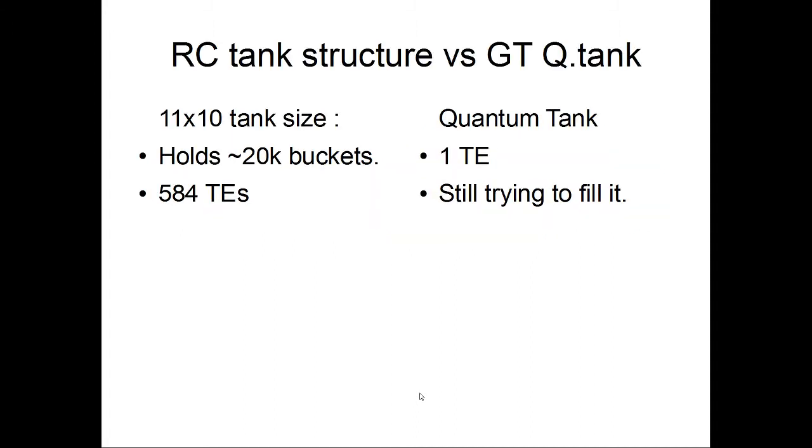Returning to GregTech: the Railcraft tank structure versus the GregTech quantum tank is a perfect example. The Railcraft tank is 11 by 10, holds roughly 20,000 buckets for the iron version — you can double that for the steel one. It's also almost 600 tile entities: 584 for the full-size tank. You can do the math — it's 16 buckets per tile entity, though not every tile is an actual block — but it still boils down to not very many buckets per ticking tile entity.